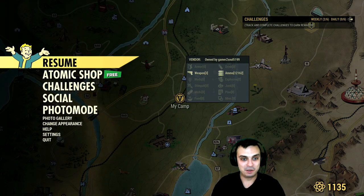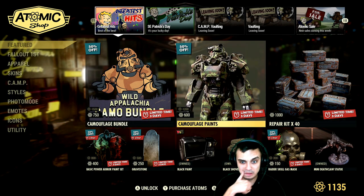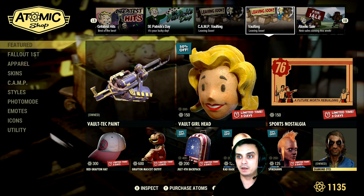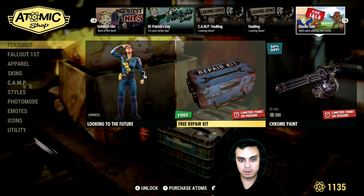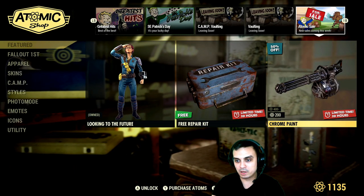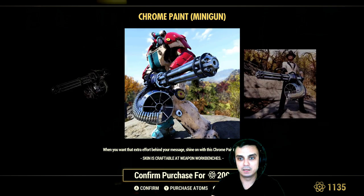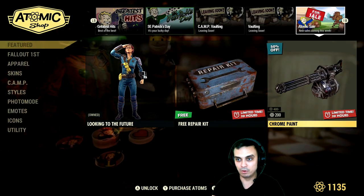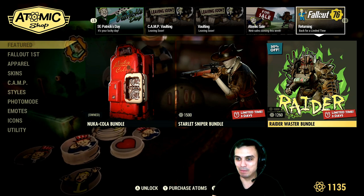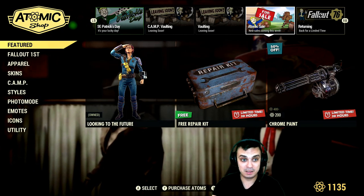In the atomic shop we do have a free item — it's the repair kit, free to claim once. You can't claim it again. Also we got a 50% discount for the minigun chrome paint. It's a shame I moved away from heavy guns so I won't be using this one. And I'm just a little bit away from buying the Wastelander bundle. That's it for the atomic shop.